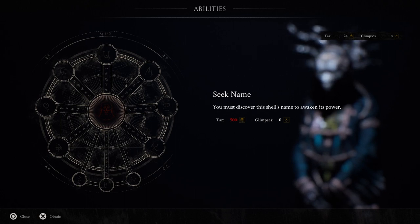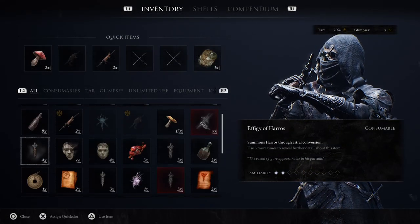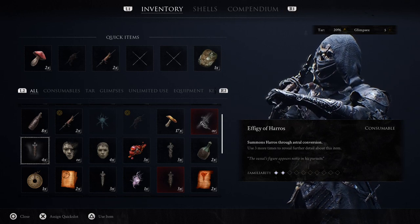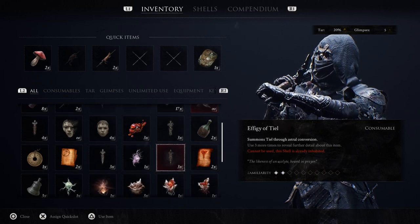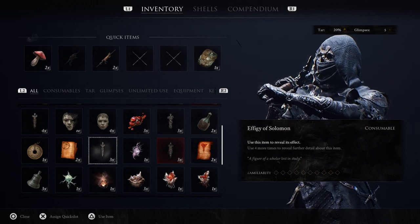Whatever shell does not have a name, you can pay five hundred tar to Sister Ganesa and unlock their abilities. This is only in the Fulgrim, but you can also change shells at any time using these effigy tools — one for each shell — which you can find in chests all around the world. Whenever you use them, you will change to that specific shell.